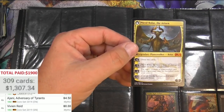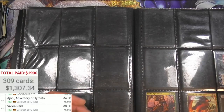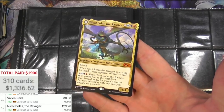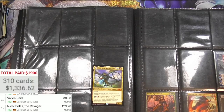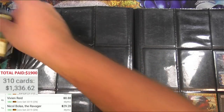Only get one Nicol Bolas though — The Risen Ravager. I think the Ravager is the front, right? $29.28 so far the big winner out of this set here. I know I should have been putting these in sleeves this whole time — I'll do that now. I'm going to take them out of the binder; they should probably be protected somehow.